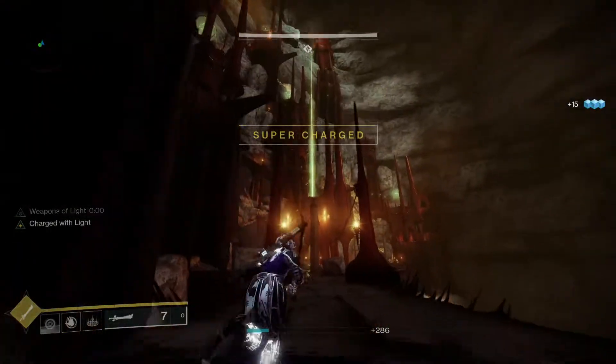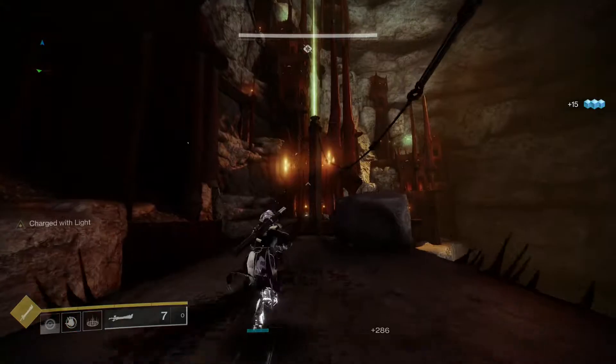Once you've taken care of all high-value targets, there'll be a beam of light at one of the pillars. This will be your exit. Take care of the Revenant Knight one last time, and get your loot.